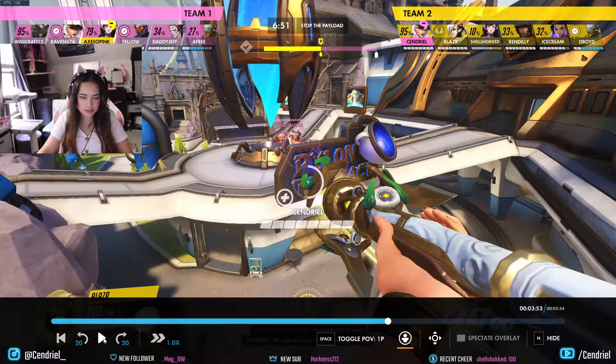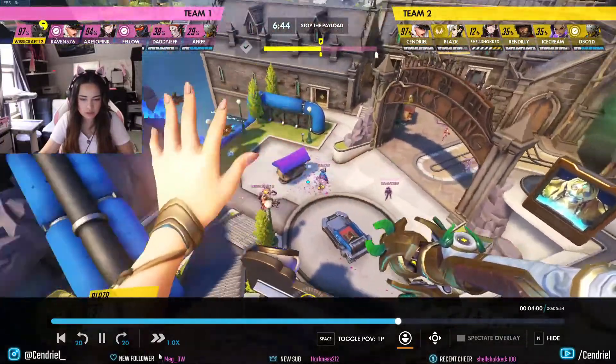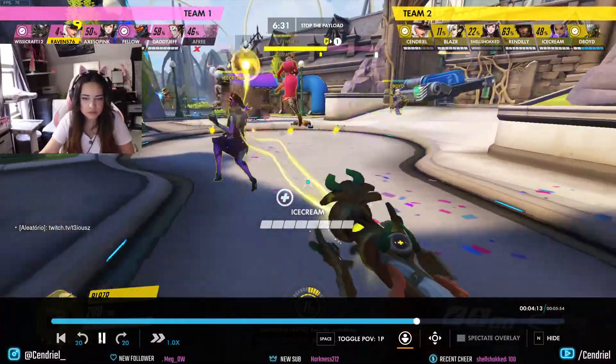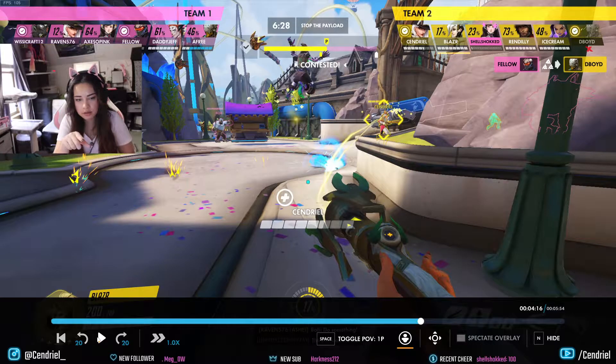I would not have used Valk there because we're all spread apart and I'm the only one around you. Usually you want to use Valkyrie when the team has a pick — they have a kill — and you can use it to encourage them to push forward. Or you can do it when you want a good rez that will turn the fight. You were Valkyrie but just beaming me, which is kind of useless. Valkyrie is really good when you're beaming your entire team. Ice Cream hacked the Bob — probably would have been better to damage boost Ice Cream or damage me so we can delete the Bob quickly instead of healing.